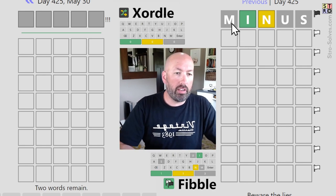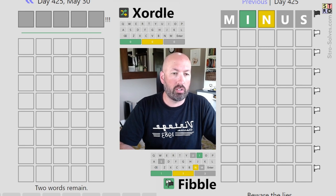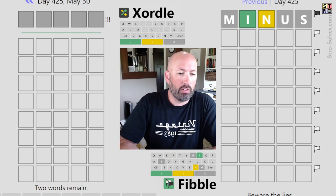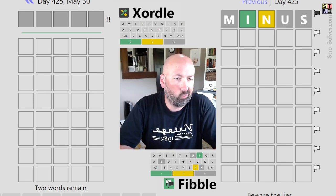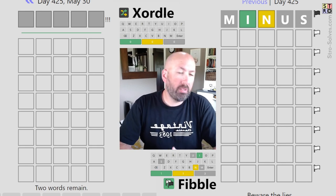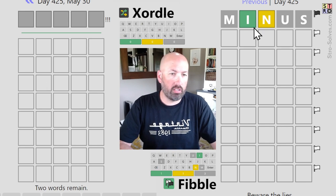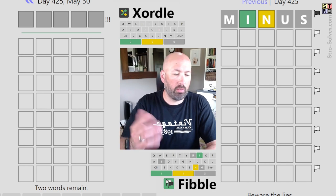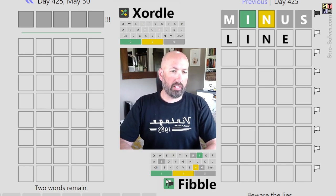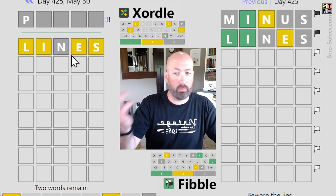For Fibble, I usually try to repeat especially the colored ones to try and get some contradictions. On the Zortle, we don't have anything to go off of, so we just want to do five different letters. Maybe something with the I, N, and S would be good because those would be good letters on the Zortle. Repeat the I and N and especially the S. We could do something like "lines" — seems good. Lines over here. Oh, that was really good over there.